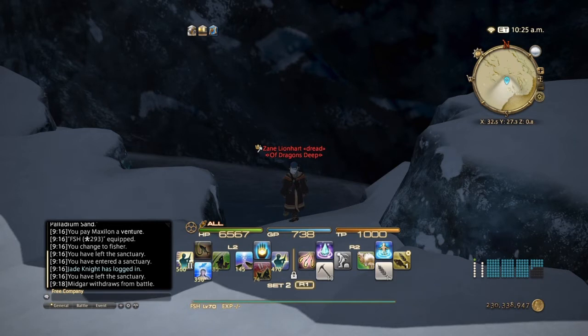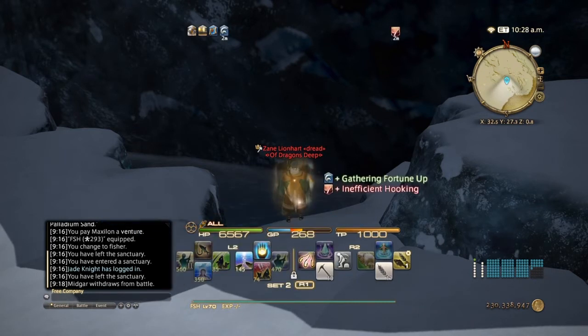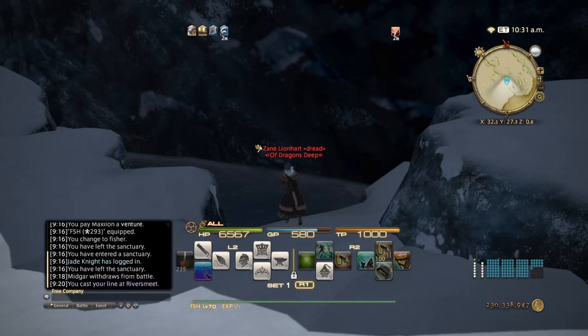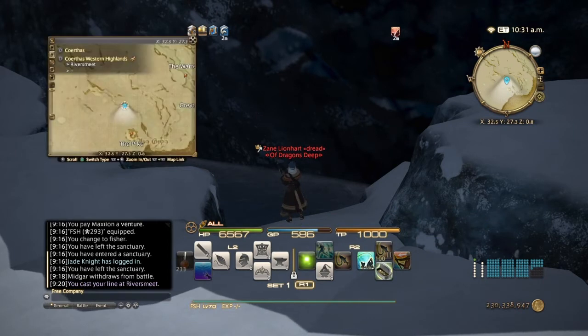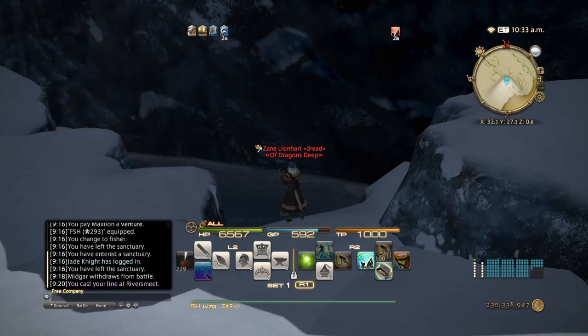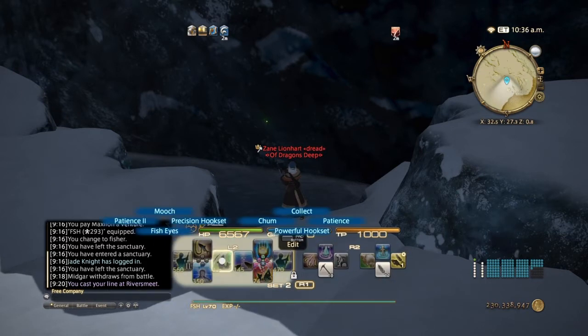To guarantee getting Cawthorn crabs, mooch off the lesser fish. We're going to be using Patience for this — pop a cordial to get all your GP back. You fish out in the Rivers Meet, which is just above Old Blue but above the Pike, near that big statue. Without the dragoon bonus, you can use the precision hook set.